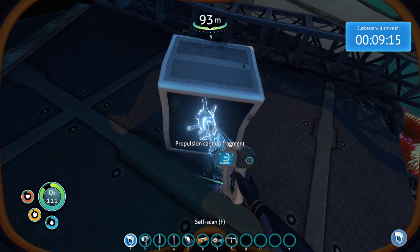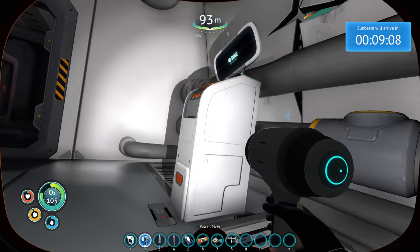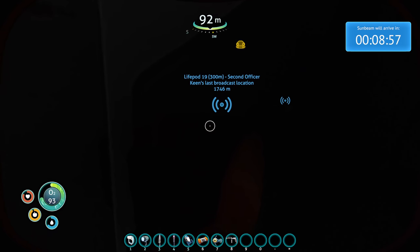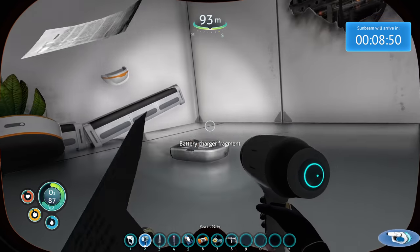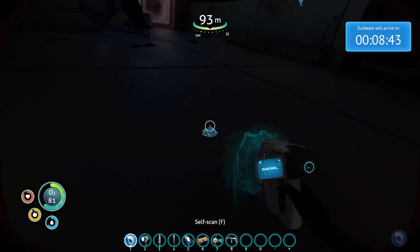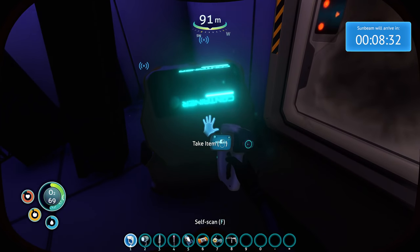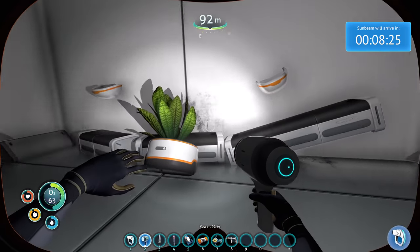Propulsion Cannon. We have to hurry, we have a limited amount of time. Some of the data stuff still works. Mobile vehicle bay. Laser cutter. Battery charger. Good for getting titanium. How is that happening underwater? There's electricity in the water here — shouldn't we basically be dead? My god.